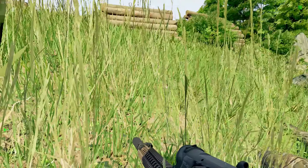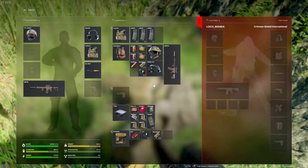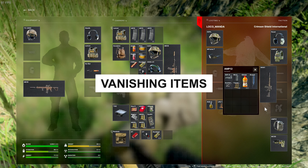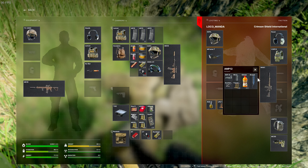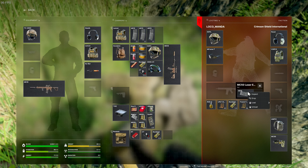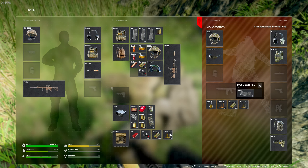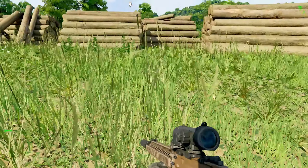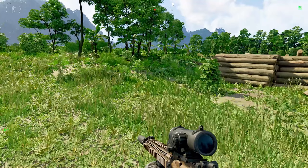This is a really cool quality of life fix that affected me multiple times — an issue where items would disappear when moving them into your stash. I'd move something out of my character and try to put it in the stash and it would just vanish, or sometimes fall into a nearby bag. Glad to see that fixed.